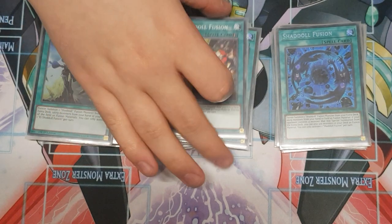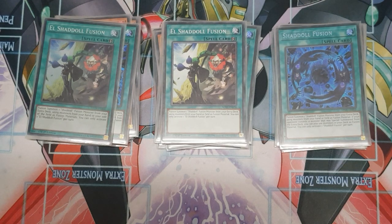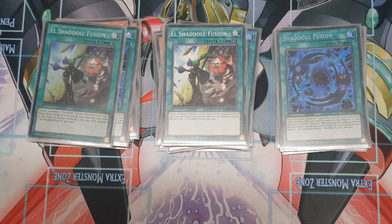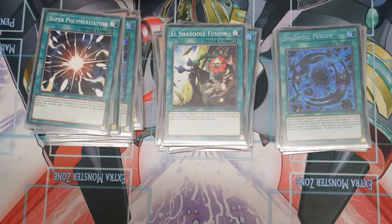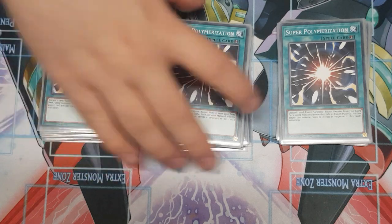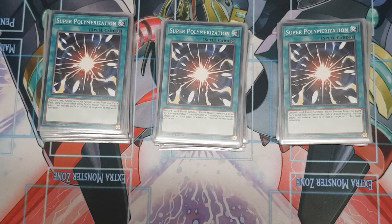Two El Shadoll Fusion — I apologize for the mixture of rarities; I'm in the process of finding my ultras again. It's a quick-play spell you can use in the battle phase for OTKs. Triple Super Poly — I have a feeling this card will probably go back to one at some point. But you're dealing with all of the attributes in your extra deck, and if you have a Shadoll monster on the field there's always going to be a monster your opponent controls that you can remove with Super Poly, which is very nice utility.